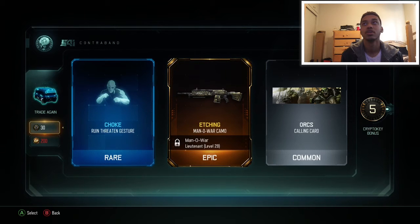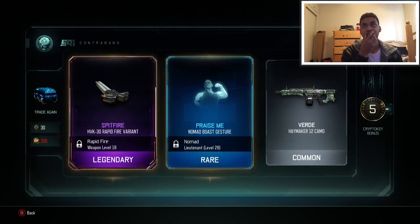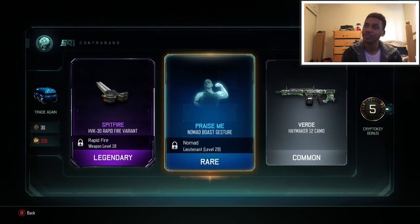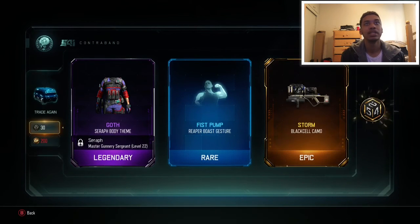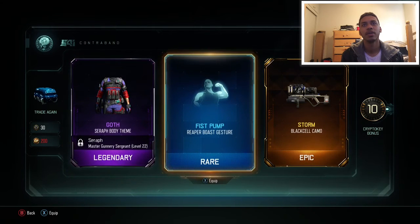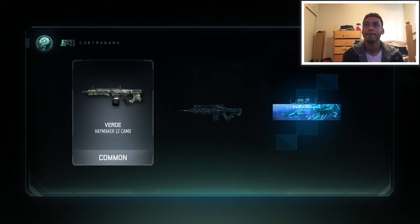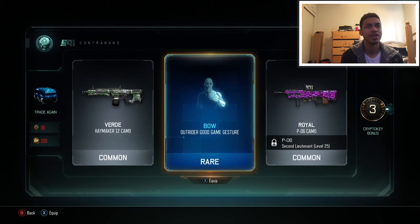Keep going until we can't open up no more. Spitfire, HVK-30 Rapid Fire camo — I do like the HVK, it's actually a really good assault rifle, really accurate and does decent damage, so I'll be using that. Another Nomad gesture — they really like Nomad for some reason — and a Haymaker camo. Seraph Goth body theme — thank you. Oh, what the — that thing looks nice but I do not use rocket launchers, so that would be nice if I used them. And we got a nice Reaper gesture, I'll definitely be using that. 10 crypto keys back. I think this is going to be our last one unless they give us another 10 crypto keys back. An Outrider gesture was pretty nice, and we got this Haymaker camo.